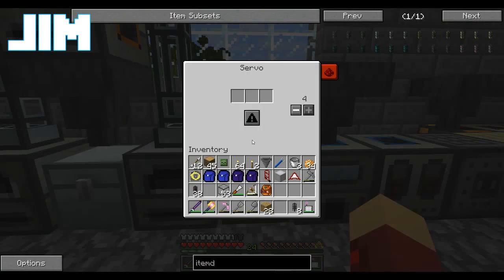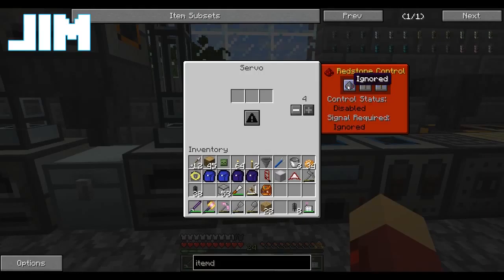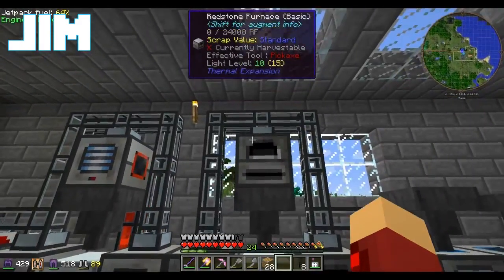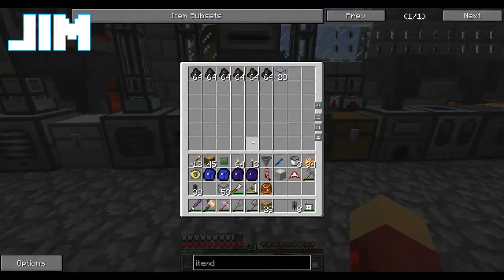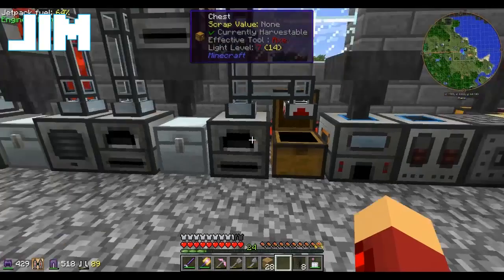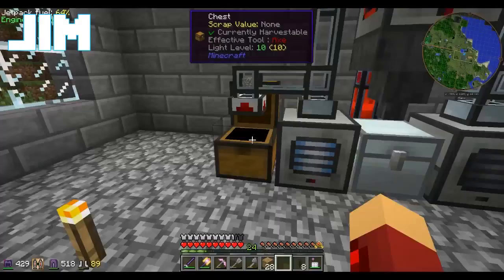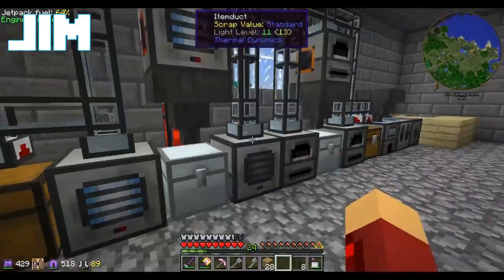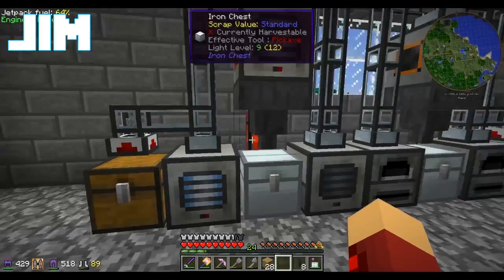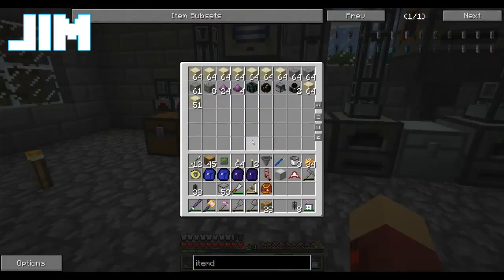Alright, so we've got the servo in place. Now anything we put in this chest will go through one of these furnaces and into here. And anything we put in this chest will go through any of these pulverizers and wind up in here.